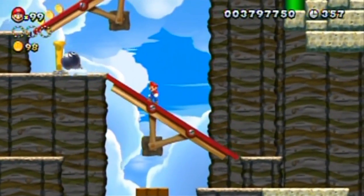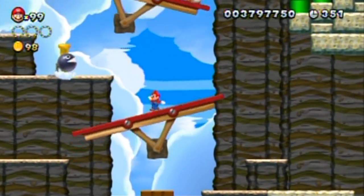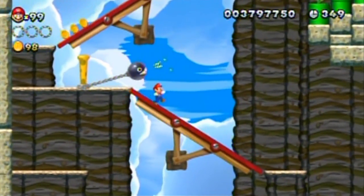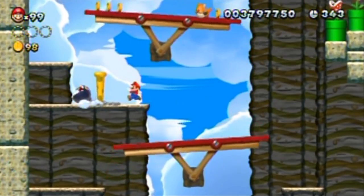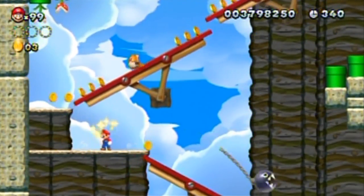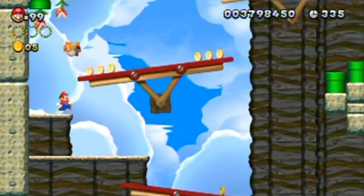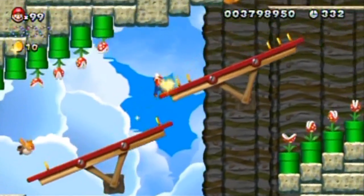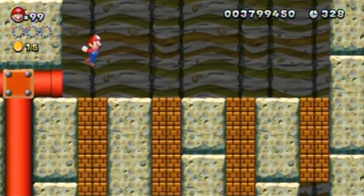I thought you had to ground pound those stakes that the chomps are on multiple times. Okay, the chomp's on the other side. They seem to chomp pretty blindly — they don't seem to aim for anyone in particular. Although, they seem to not hurt you when you bash them, when you get them off the stake. They seem to be quite grateful. I figured that was a secret because of the way that pipe was.